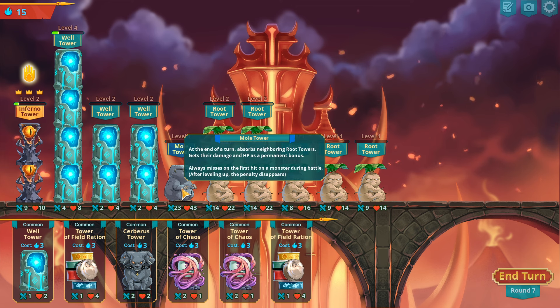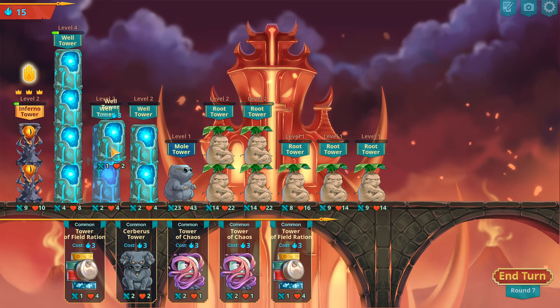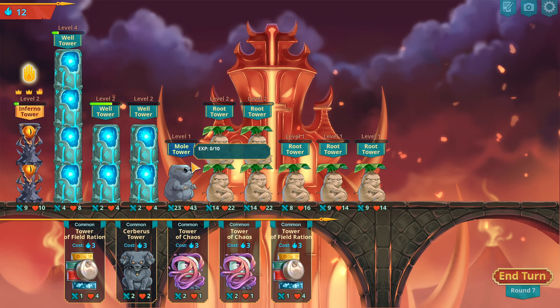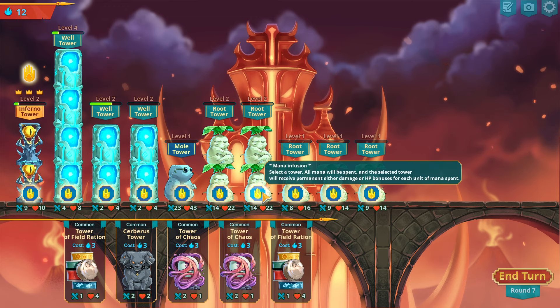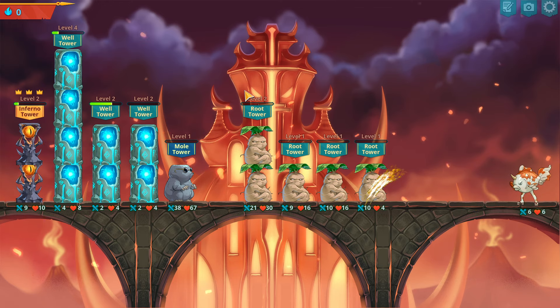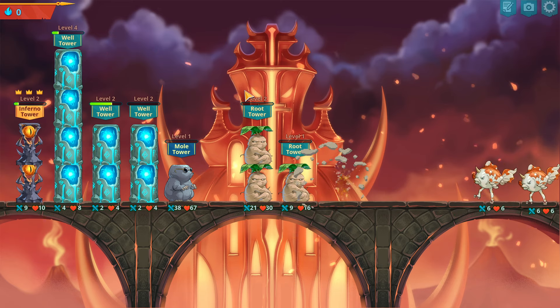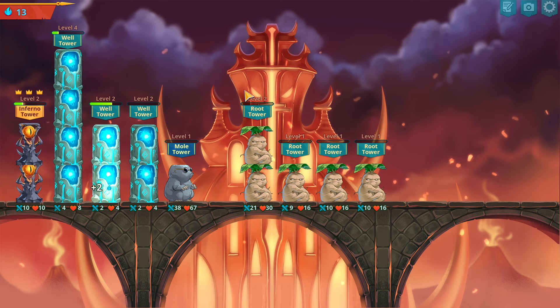The mole at the end of the turn absorbs neighboring root towers, gets their damage and HP as a permanent bonus, but always misses on the first hit during battle. If you level it up, it loses that penalty. So I think the goal is to get a level-up on the mole. In the meantime, we're just going to build as big a mole as we possibly can. I don't know why I thought about the Austin Powers bit — moly moly moly moly, you know.